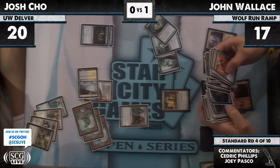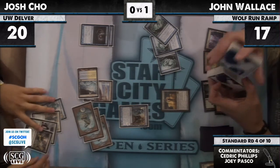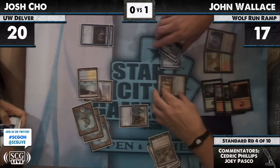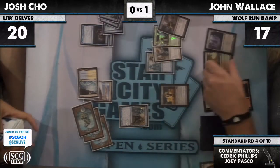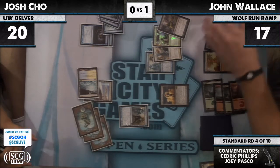Now, for Jon, he's just going to slam Batterskull next turn — there's no Mana Leak at all, there's no reason not to. Looking at Josh's hand, he has no good answer for it. Image doesn't do anything against it, and Restoration Angel is pretty dead. He could Dismember the token, I suppose.